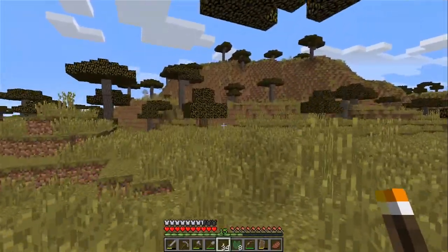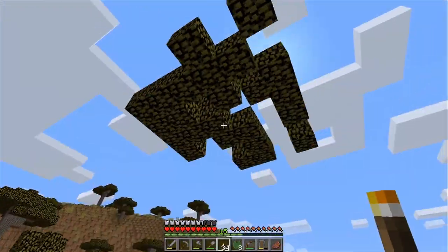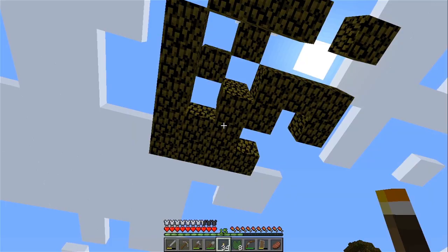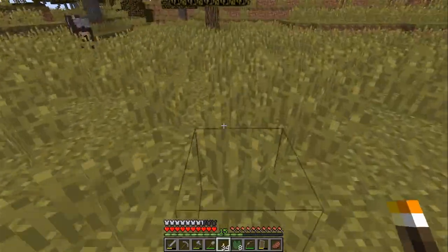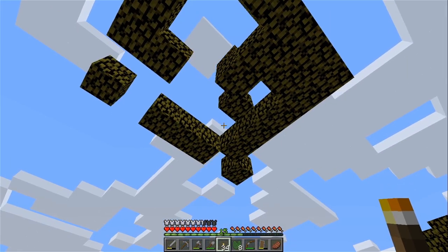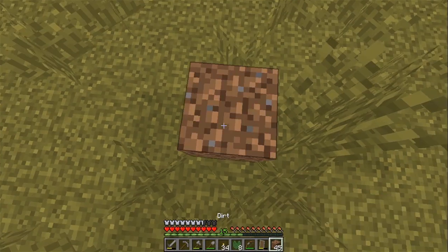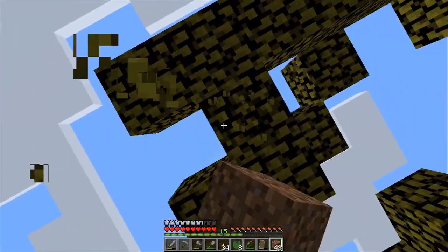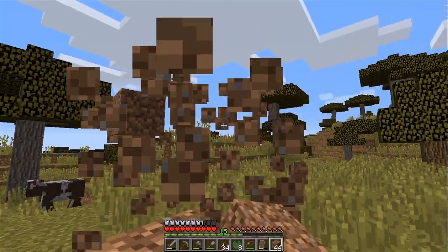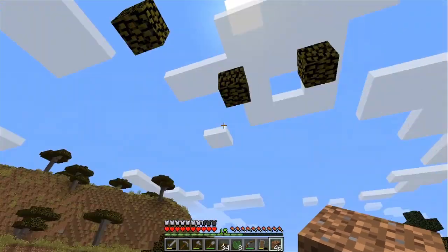Let's put a beacon up at the edge of the water, and we're gonna put another one up at the top of the mountain here. We still have time. Come on, drop a sapling already. Just dropping sticks. Still no saplings. Do I need to do something to get saplings? Do I need to break it? I guess this is not gonna drop any saplings, so I'm gonna go make that beacon.